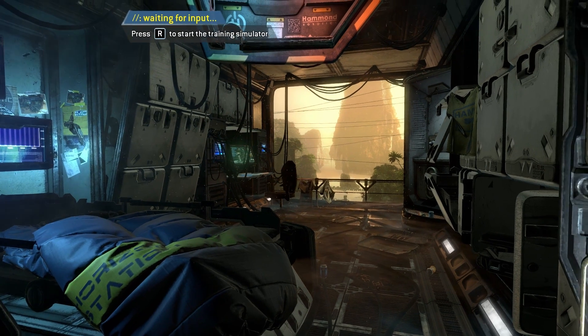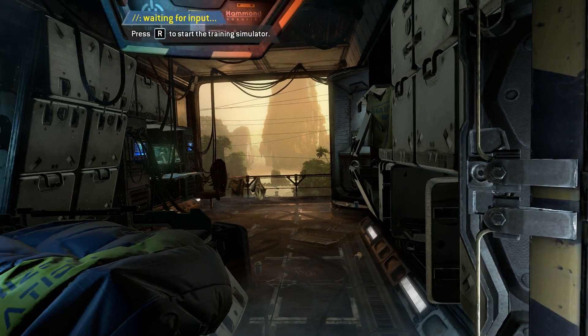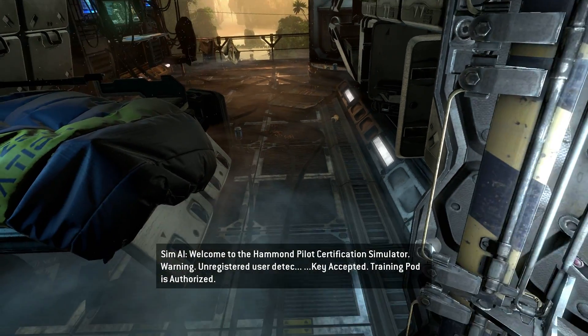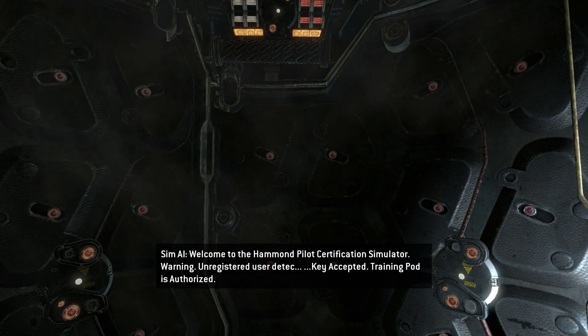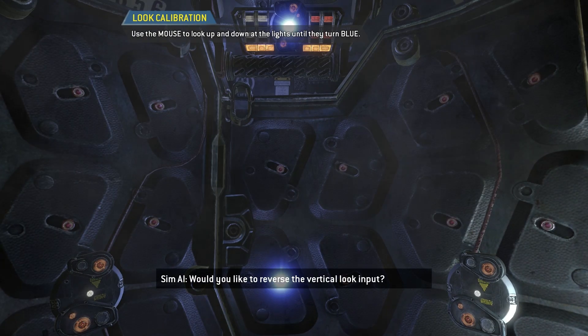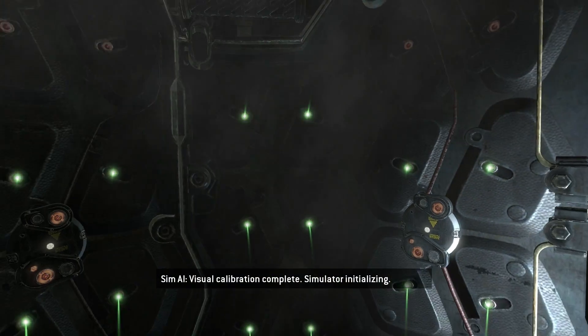Hello everyone, today I'm doing something a little bit different. I was given access to the Titanfall beta, so I obviously jumped on that. Welcome to the Hammond Pilot Certification Simulator. Warning: unregistered user detected. Accepted. Training pod is authorized. Welcome, pilot. To calibrate the AR display, please look at each of the red lights. Would you like to reverse the vertical look input? Visual calibration complete. Simulator initializing. Hammond Industry pilot training pod.